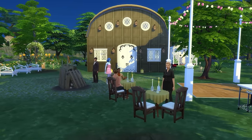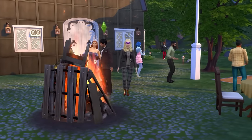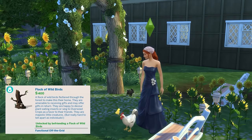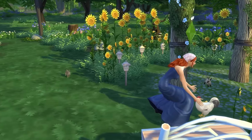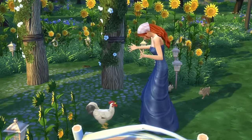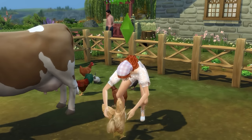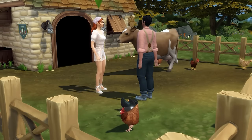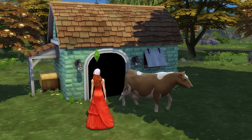If you have Cottage Living, a barn style venue can be really gorgeous and allows you to have lots of cute animals roaming around while you tie the knot. The flock of wild birds and the wild rabbit home object will see birds and rabbits around the place while you're on the lot. Keep in mind that if you want other farm animals like chickens, cows, or llamas, you'll have to bring them from home yourself — though farm animals definitely aren't essential for a wedding venue park.